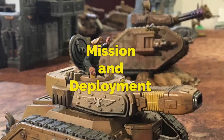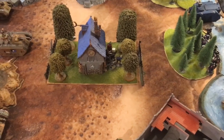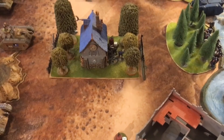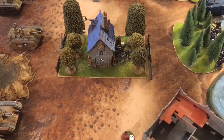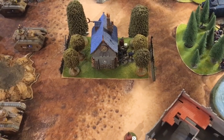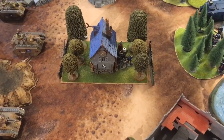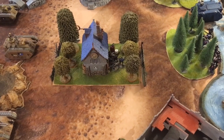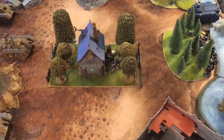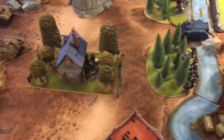Tonight's mission is Cloak and Shadow. Both Jake and Mike will have three objective cards at the beginning of each turn, kept secret until scored. A special mission rule is minus one to hit when shooting at targets over 18 inches away, and you can spend one command point on flares to negate this — though only once per turn under matched play rules.